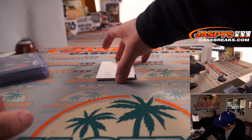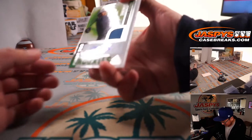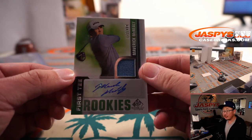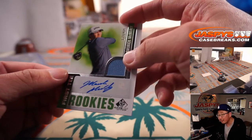And the final card is more first-tier rookies — Maverick McNeely, 172 out of 499. First-tier rookies jersey and autograph. A little bit of dust on the autograph. There you go.